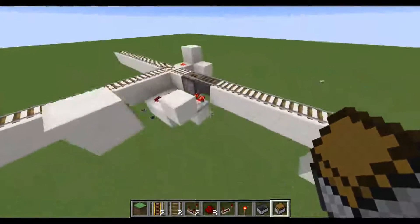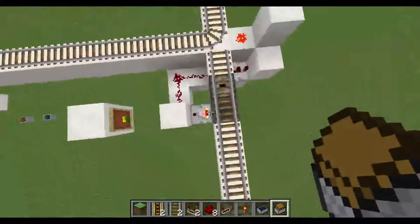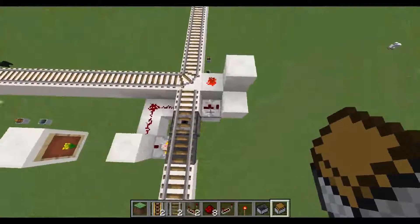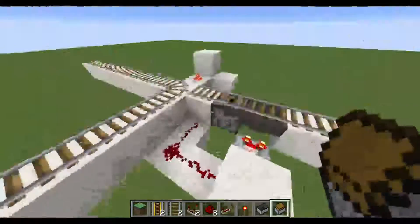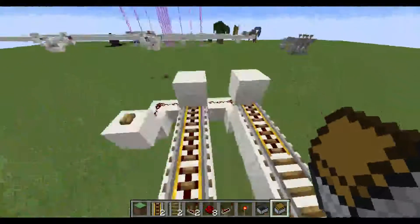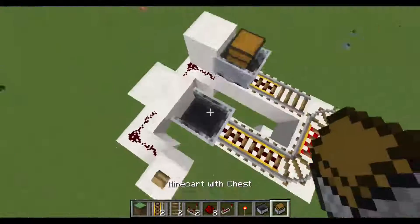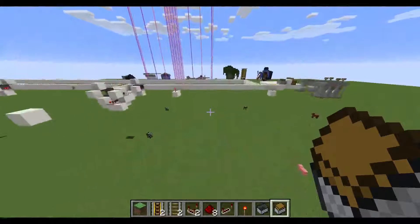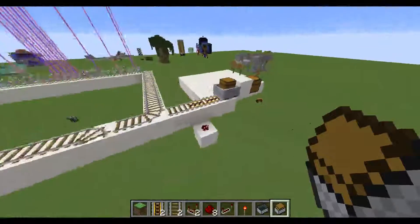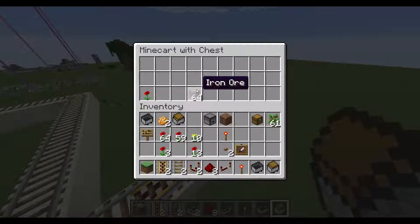I thought it was cool because it's pretty small — it's like 3 by 4 by 3 or something, a pretty small cross-section. You can use it for a passenger using two carts, where the chest goes right ahead of the passenger. Or if you just want to use it as kind of a post system, then you could do something like this — you want this one to stop at the red stop, and so it's going to go.